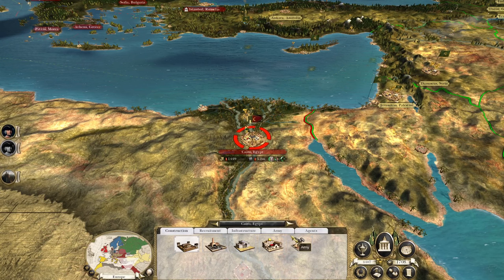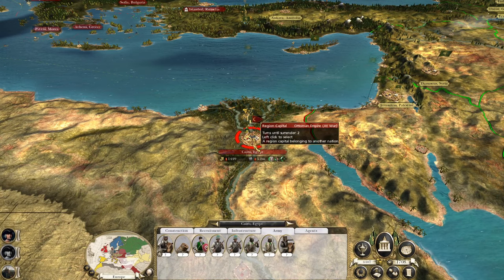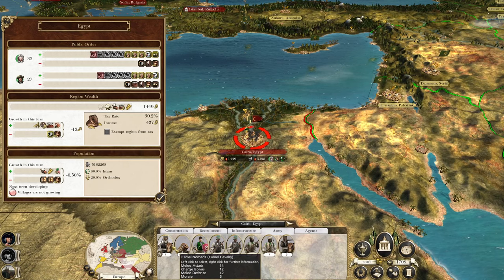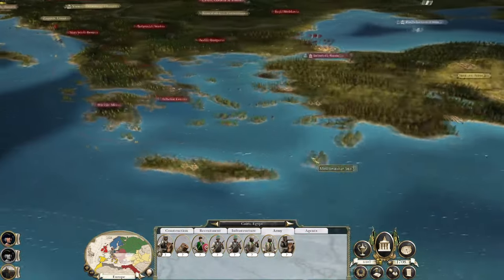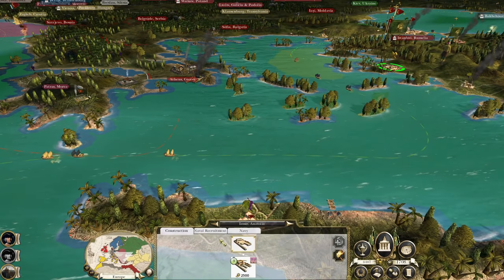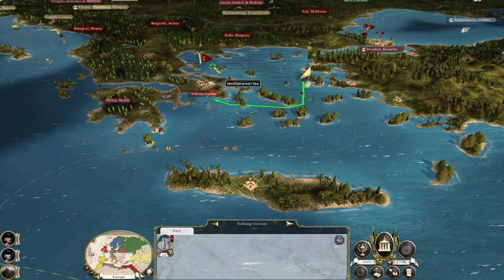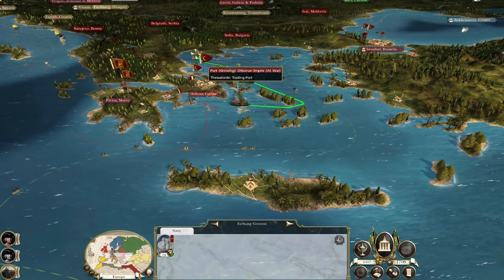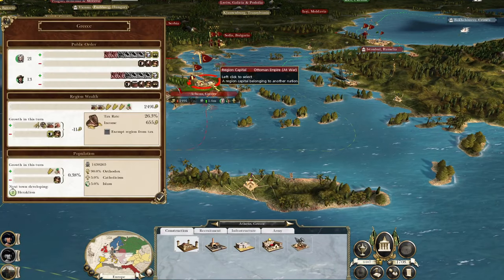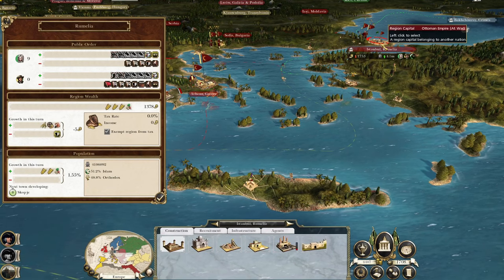If nothing else, they're having to pay for whatever they had garrisoned in Cairo — it's just another drain on their money. They're not going to repair their buildings, so just keep breaking them. Still shrinking.